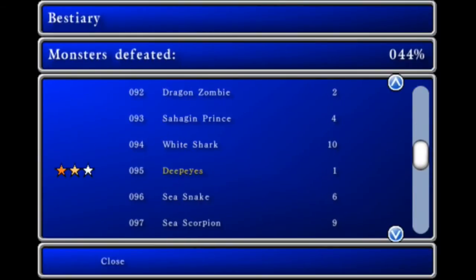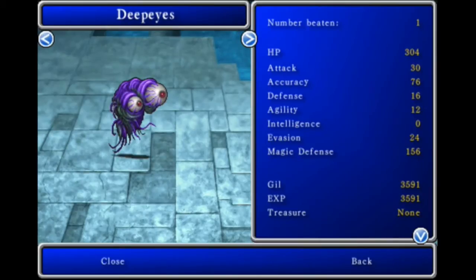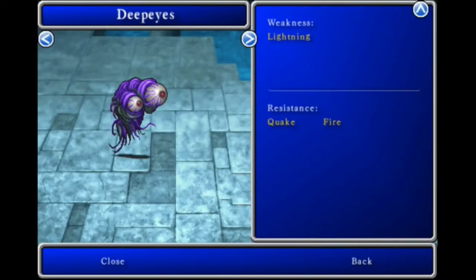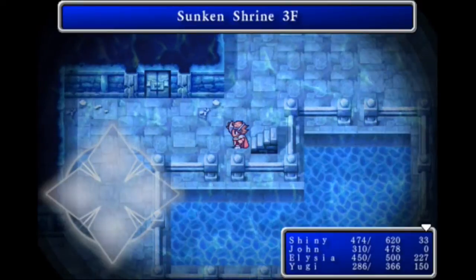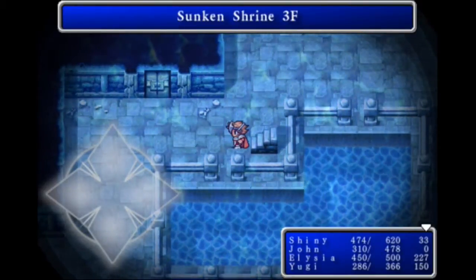Let me check configuration and the bestiary. Deep Eyes: 344 HP, weakness lightning — like most enemies in here, actually. The ghost is unique though, with its fire weakness.